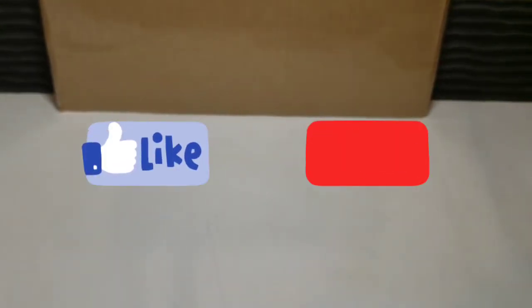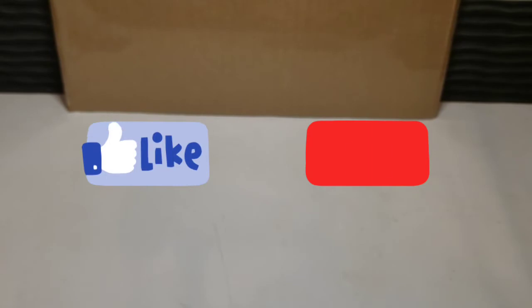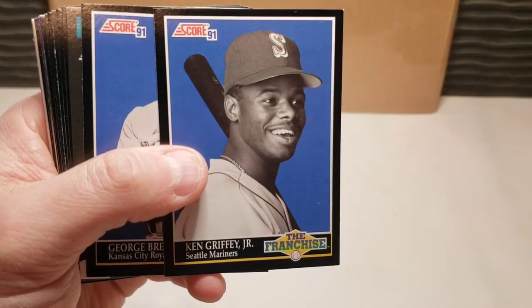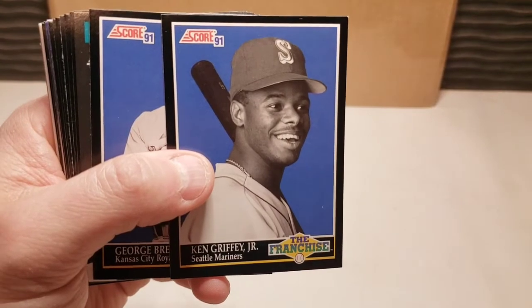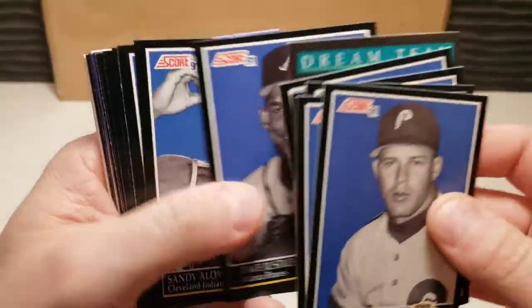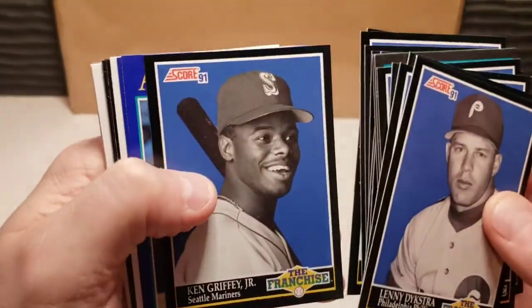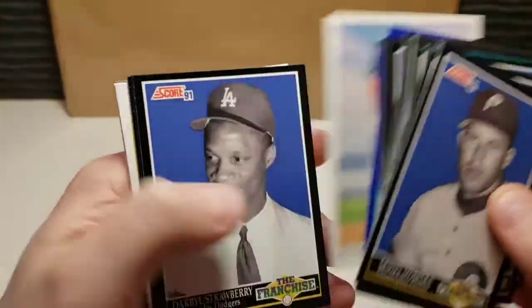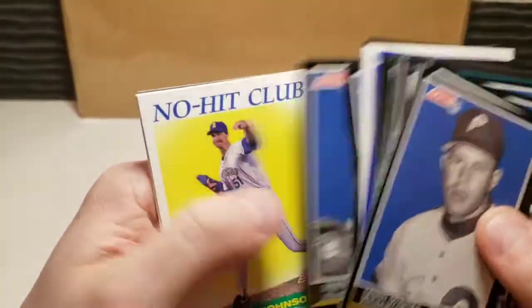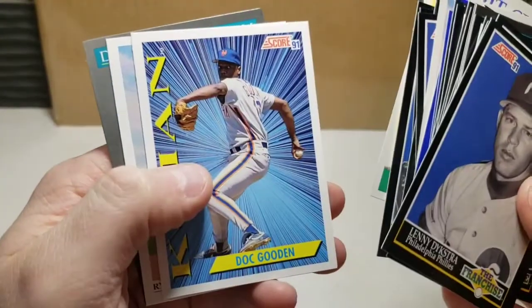We did hit a couple more Bo Jackson cards — love the Bo Breakers. Got a couple more Griffeys as well. Love the black border and just the candid shots of these guys — George Brett. Just some of these highlighted cards: Kirby Puckett, another Griffey, a couple Alvin Davises. Awesome stuff. Happy I was able to get that — I actually have this card graded already. Beautiful stuff, love these cards.